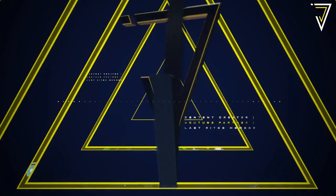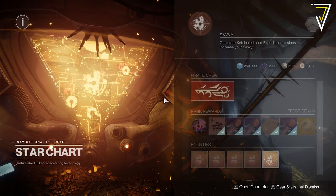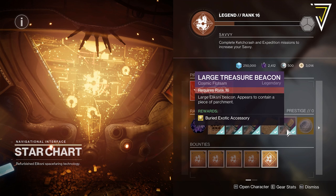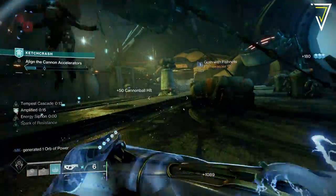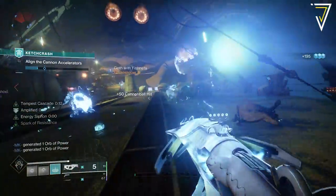Another season and another exotic quest, and this comes via the small treasure beacons that you can pick up from the star chart over in the Helm. These become available at level 7, level 10, and level 16, with the first two offering buried treasure as a reward and the third and final one offering a buried exotic treasure. You can level up your star chart passively just by engaging with the season, with the two key activities being the Expedition and also the Ketchcrash. The Ketchcrash guarantees you a substantial amount of XP towards your star chart.